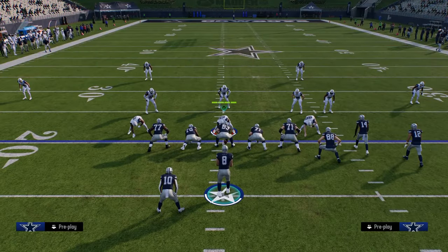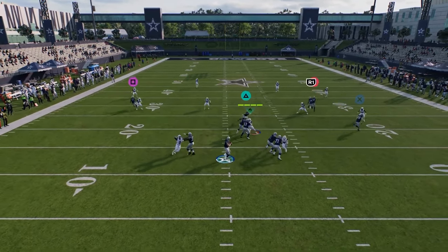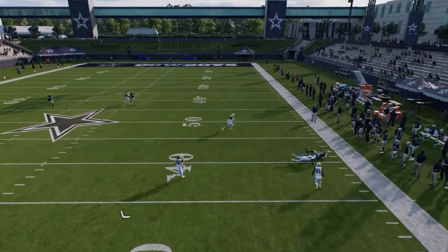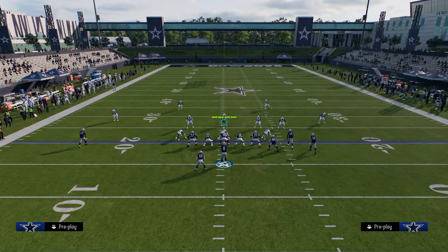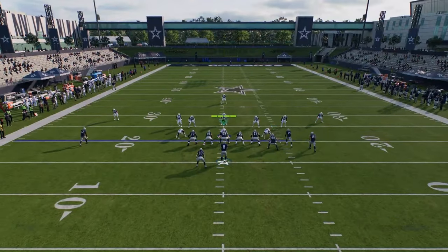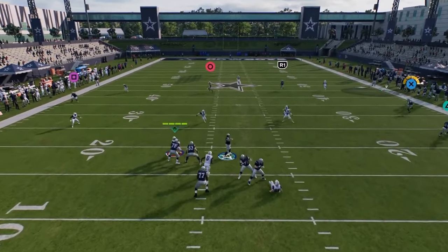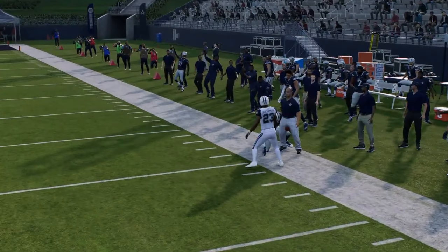Another thing I want to talk about post-patch is the wheel route. The quarter zone kind of super backs up, so you can throw that wheel route against really anything that's not cover four. Against cover three and cover two you're going to be able to throw this wheel when he cuts up field. The outside third is not going to guard it — you can just throw that deep route.